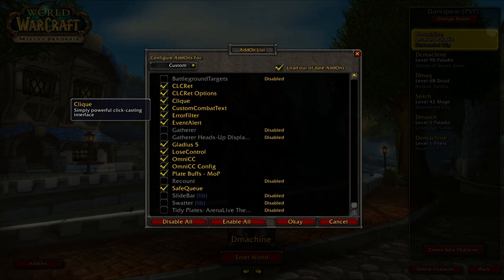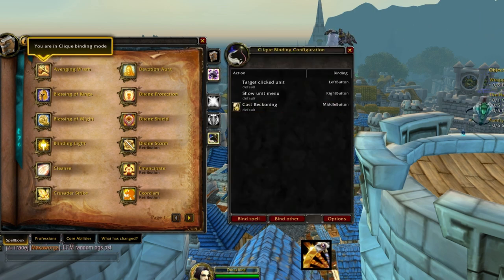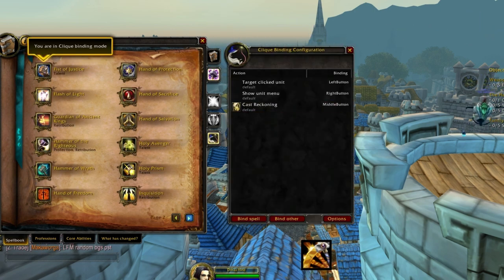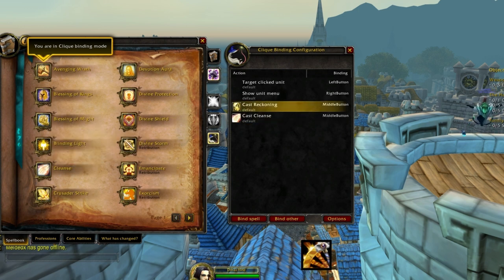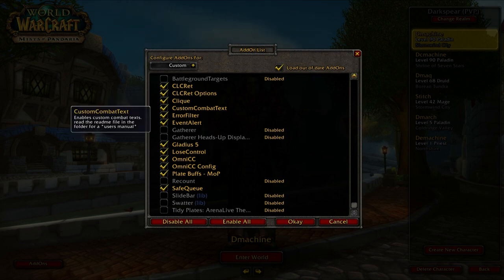The next add-on is Clique, which lets me key bind any button for mouse-over casting. I use it for my middle mouse wheel to cleanse poisons off teammates, since wound poison reduces healing by 20% — a big thing to cleanse if you can catch it before the rogue reapplies it. Custom Combat Text is the add-on everyone asks about for the stylish combat text look.